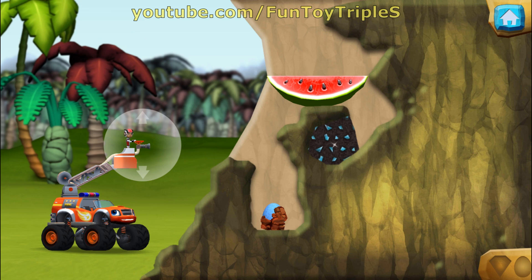All right, let's get rolling and rescue some baby dinos! Aim the water at the egg to wash off the mud. You can drag the fire hose up and down to help reach eggs.